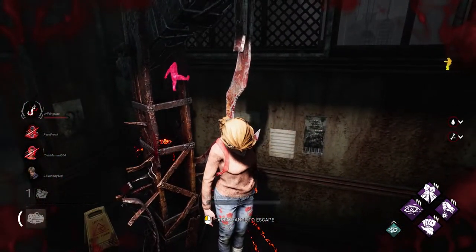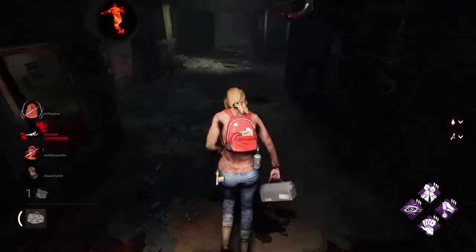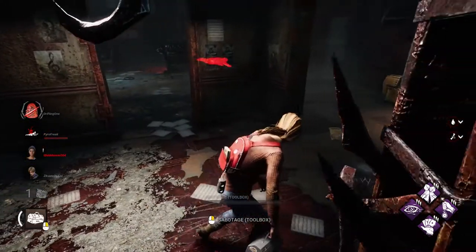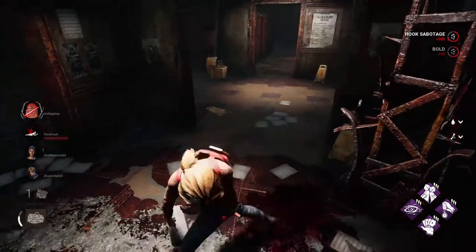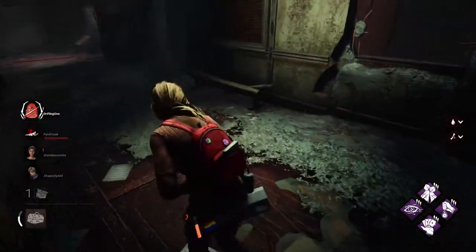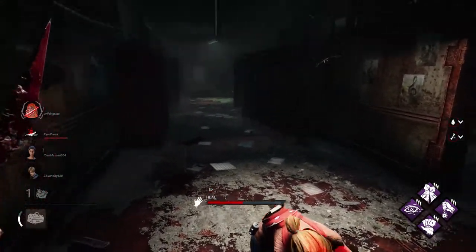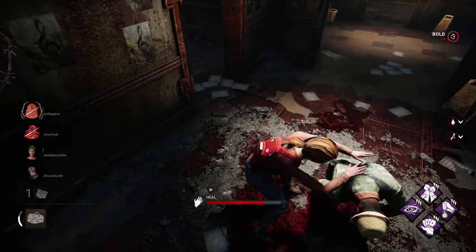It's so good. Right now, he'd be too scared to come for me because he had no clue where the killer is, but with Kindred he knows it's safe. I saddled the hook so the killer could not use that hook, and he decided to drop instead of going for the other hook over here. We're just going to go ahead and heal up this guy all the way.